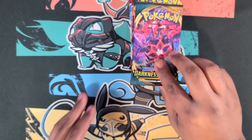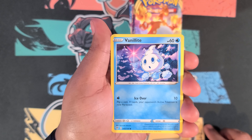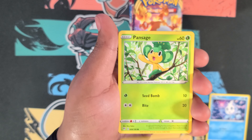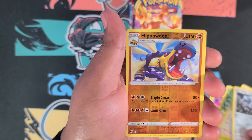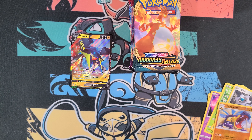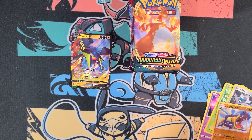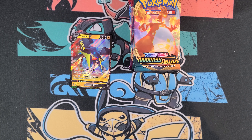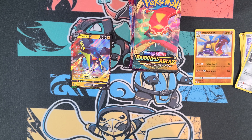We're gonna go through the Darkness Ablaze packs first. We got Vanillite, Galette, Pansage, Skitty, Klinklang, Hippodawn reverse holo, and a Victini — okay, we'll take that. One hit so far.